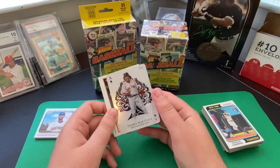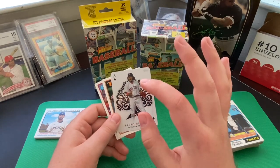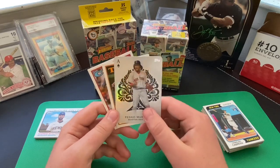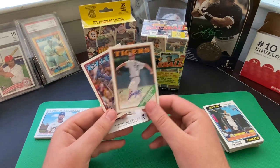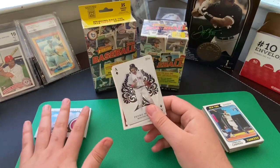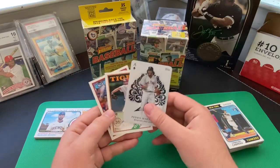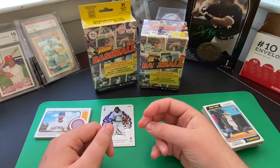Looking at Topps 2023 Series 1, I almost exclusively was getting the hanger boxes, and I was getting a higher rate of insert cards compared to the blaster box. Some cool cards I pulled included a Pedro Martinez All Aces card — absolutely love that set — a rookie auto for Garrett Hill of the Tigers, and a jersey card for Wilson Contreras. So 2022 Heritage gave me more Relic cards, but 2023 Topps hanger boxes had a higher rate of cool-looking inserts.